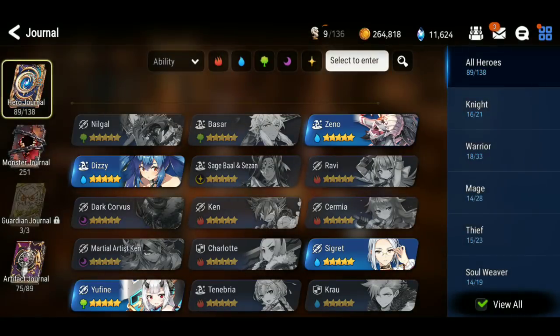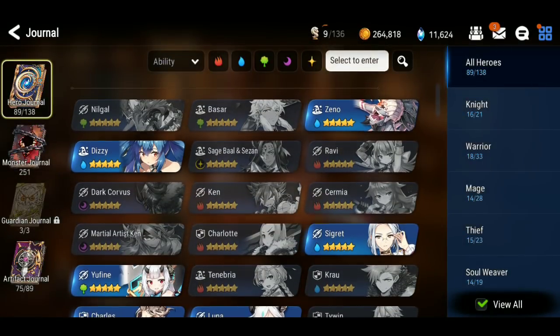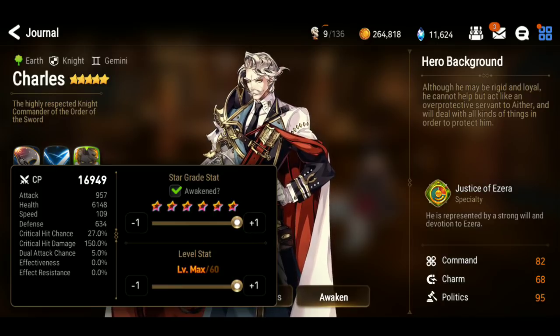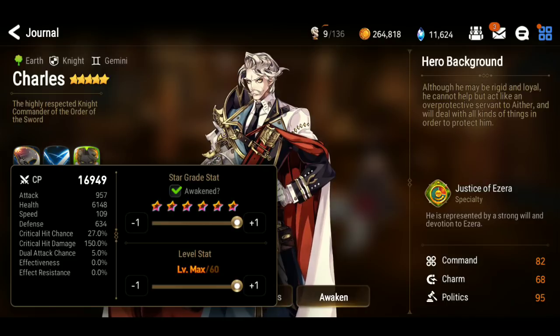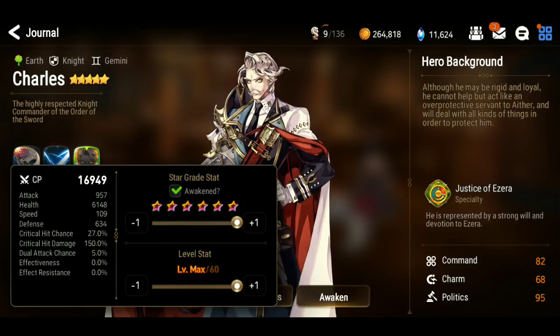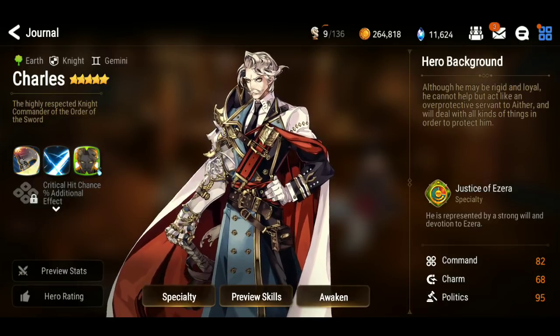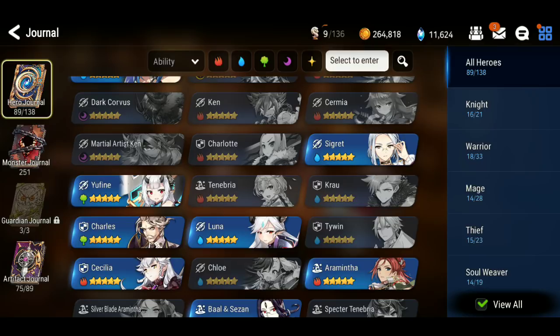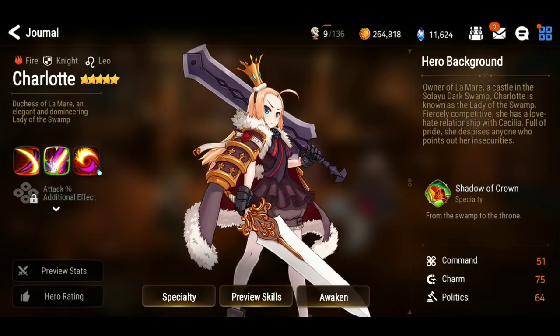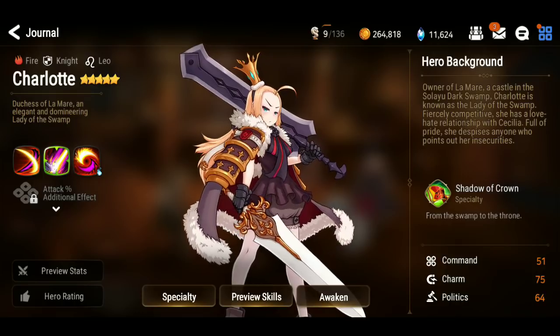For Charles, for example — I'll show you Charles so you can compare the two. I believe it's like 980 or something. Yeah, 957. So that tells me that Charlotte is going to benefit more from an attack sub than Charles would. Charles is also a DPS knight, but that extra attack he lost was kind of redistributed to a little bit more health and speed, and he probably has better modifiers too. Modifiers will help in determining your builds. There's a post on Reddit that shows unit modifiers — I'll throw it in the description if I can find it. It's actually really useful information.